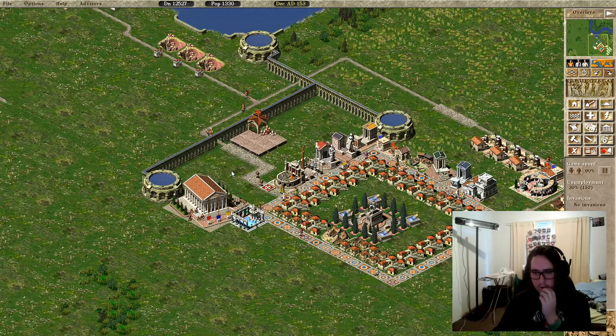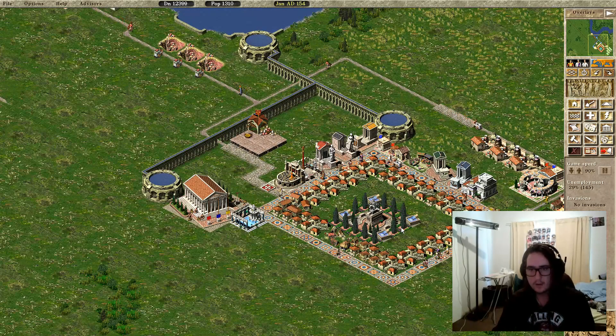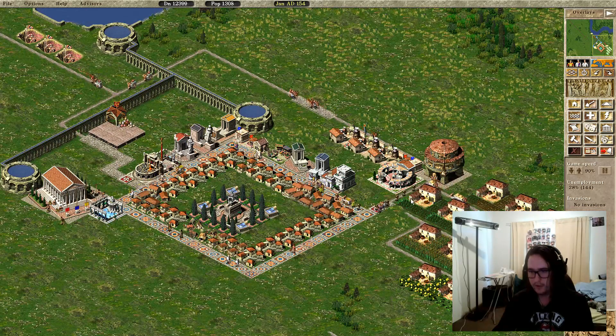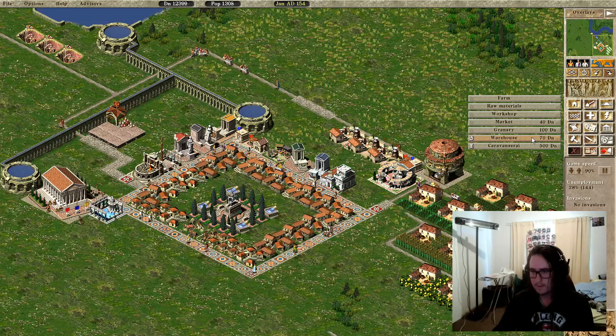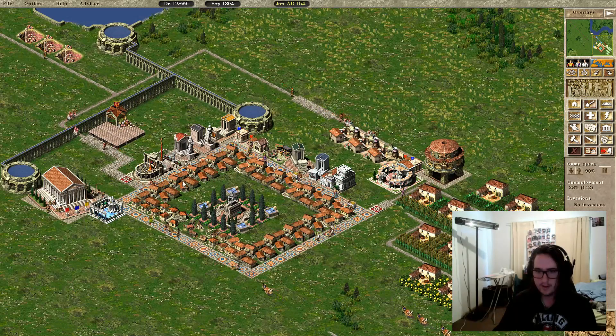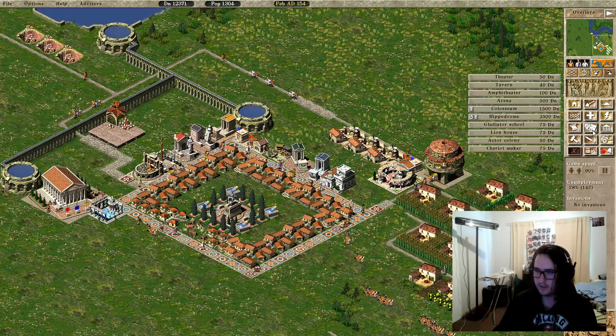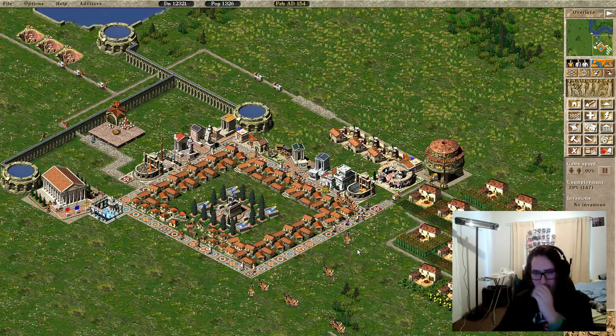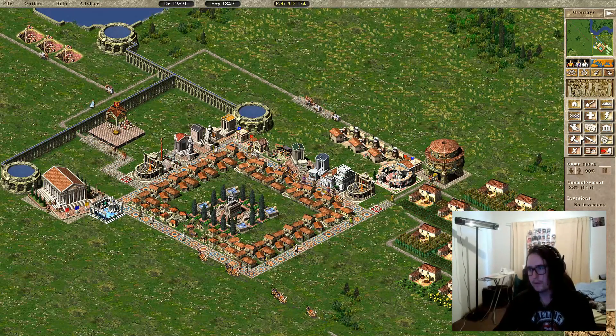If you do upgrade the area, some buildings will evolve and just look nicer. These houses are going to get upgraded. 100 vegetables — perfect. They're upgrading now. Entertainment is too little, so we go to entertainment and build a second theatre.